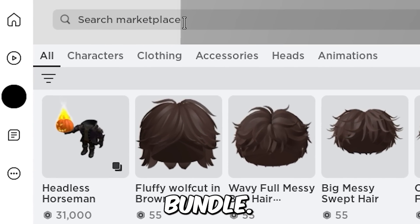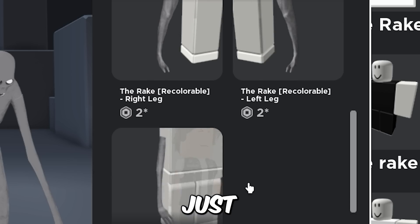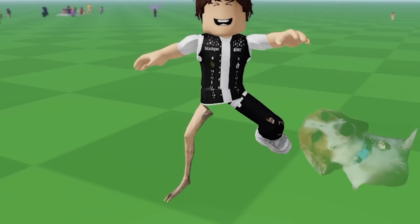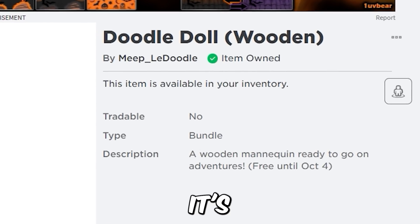For Coreblocks, get this sheep bundle and just equip the leg that comes with it. Also be sure to get this doodle doll bundle before it goes off sale.